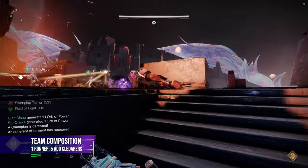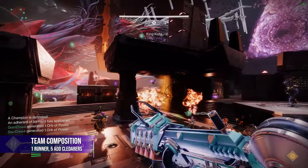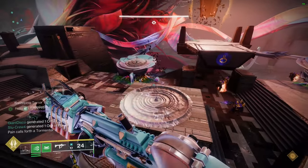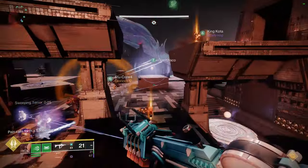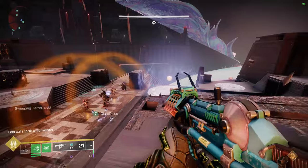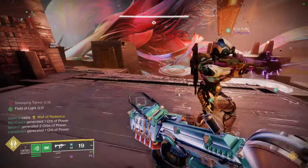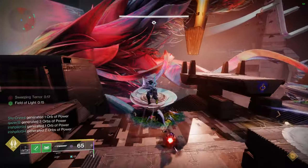Designate one player to be the runner and five remaining players to be the ad clearers. This is the easiest way to get this section done by far, and to have the best possible experience, the runner should be your team's best mobility player. It's not really that hard, but it just helps having someone with an eager-edge sword who is generally good at Destiny movement.